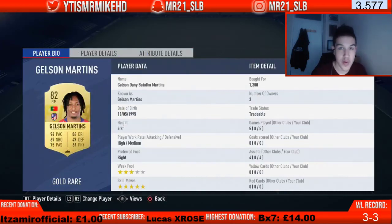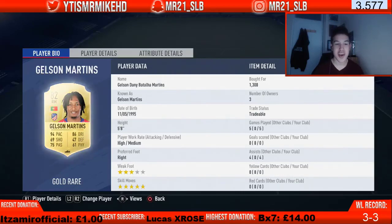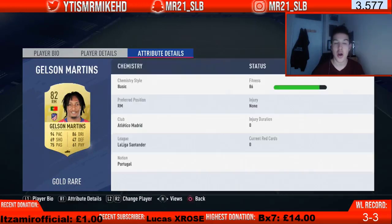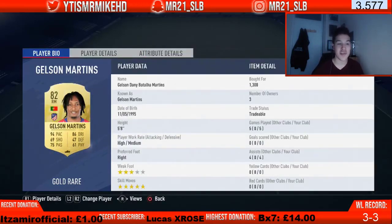In the right mid role we went for a cheaper option because we spent on Buffon and Fekir. Gelson Martins cost just 1,300 coins. He's not the best finisher but he's got the pace and the dribbling — five-star skill moves, three-star weak foot. He will open up defenses: 94 pace, high-medium work rates, 87 stamina so he'll last the whole game, and insane dribbling stats — 94 agility, 92 balance. Go pick him up ASAP because he transferred to Monaco on loan so this card will get more expensive.